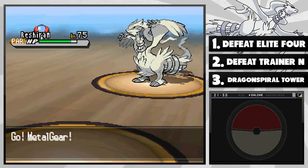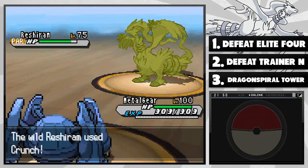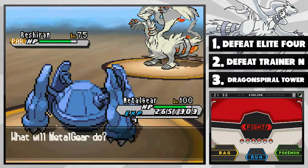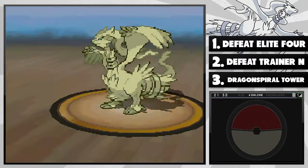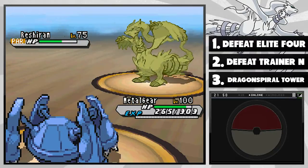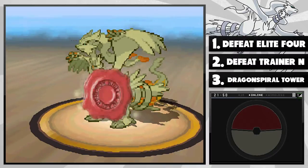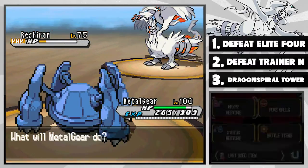I'm going to wall this guy — that's pretty much what I'm attempting to do here. He's going for Crunch. That's not going to do crap to me. It's like trying to take a bite of a solid steel pole. We're going to go for Meteor Mash on this one. Hopefully I won't kill it. Please don't kill it. Come on, survive. It's not very effective, but it still does loads of damage. Keep in mind that this Metal Gear is holding a Metal Coat, so that is why it did loads of damage.